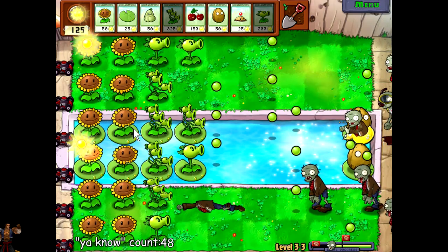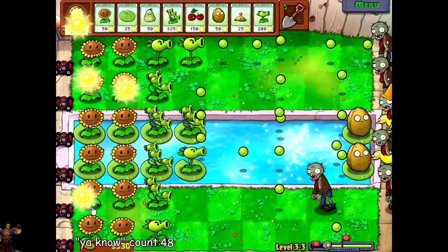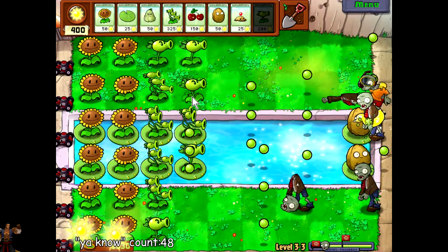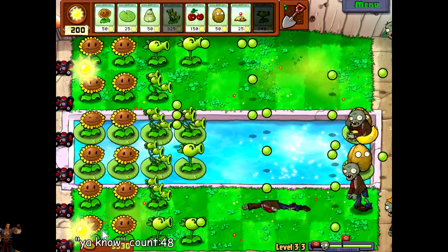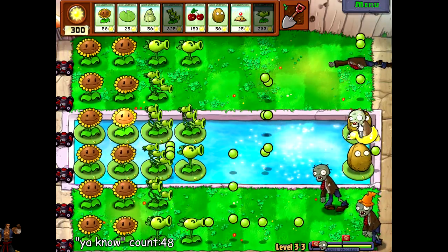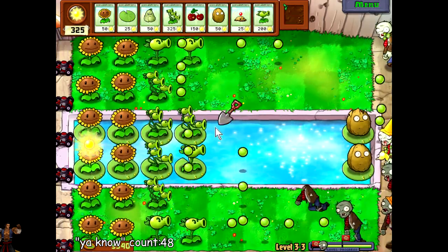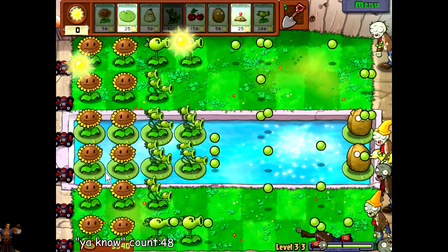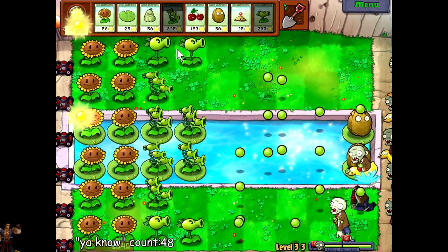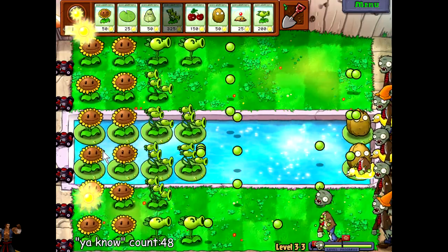As you can see they still get pretty far. And here comes the snorkel zombie. Now as you see he's up right now so he takes damage. They die fairly quickly — I believe just the normal zombie amount of hits, about ten. It really helps that they have something to chew on. But that walnut is getting eaten pretty fast, so we might need to replace it. Good thing we put him out early, right? I'm going to dig up this one — I don't know why I put him there.